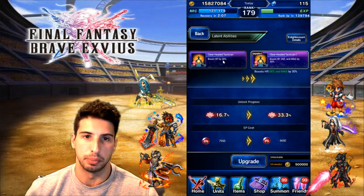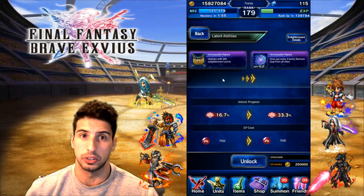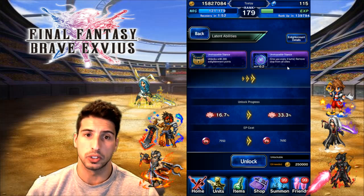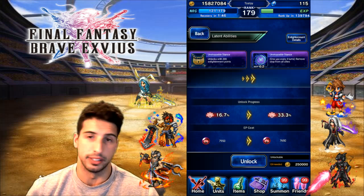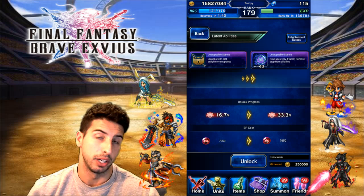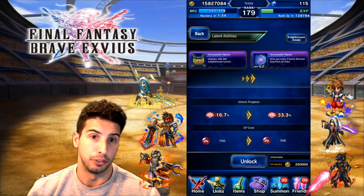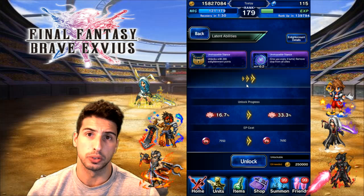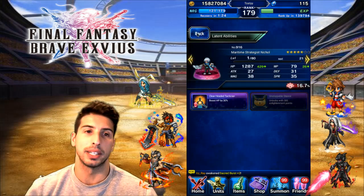Let's go over Nicole's latent abilities too. Right here you can unlock HP plus 30, and at a second upgrade, defense and magic plus 30. There's also Unstoppable Stance — remove stop from all allies. Combined with Calm Awareness maxed to plus two, which gives 100 percent resistance to poison, sleep, petrify, stop, and charm, if your party gets stopped you use this on a four-turn cooldown to remove stop from your whole party. Really nice.